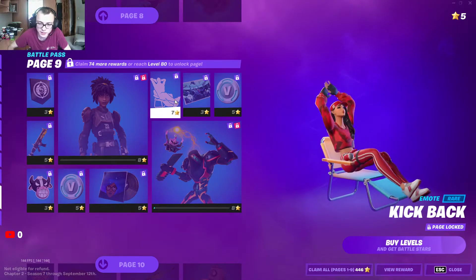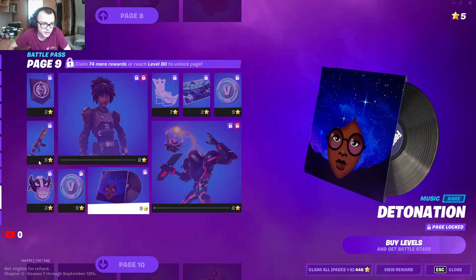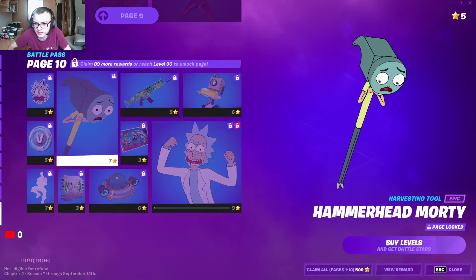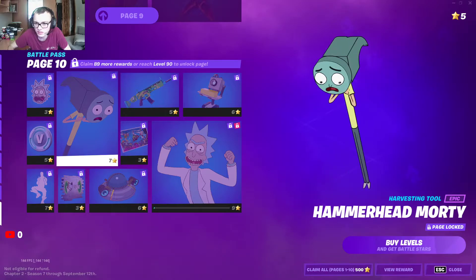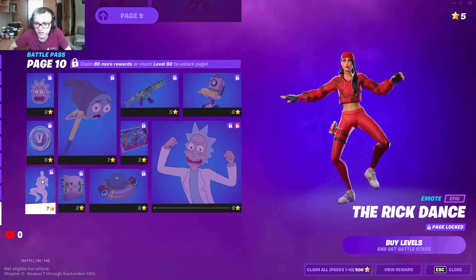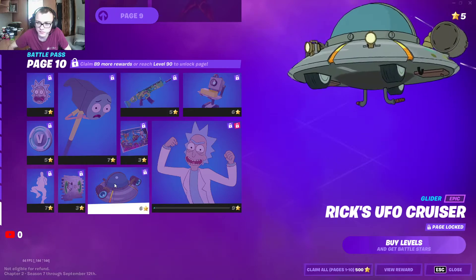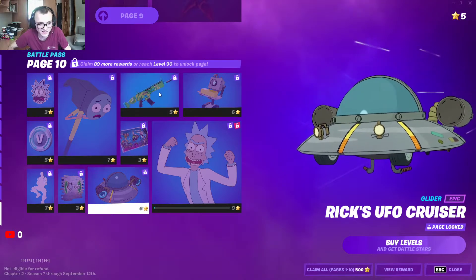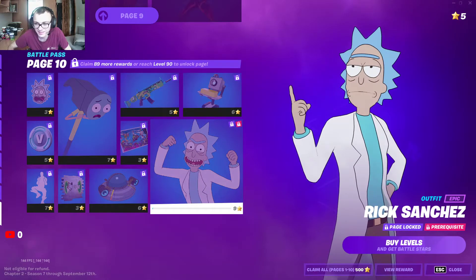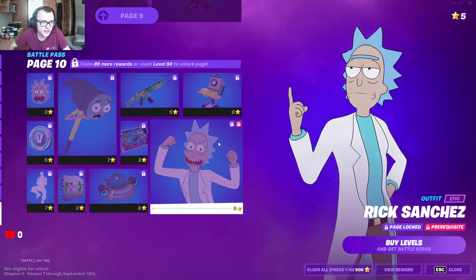Okay, that's some relaxation. This pickaxe — very interesting actually. Rig dance. I like that — it's also good. Butter — yeah, this is good. And that's all the battle pass rewards.